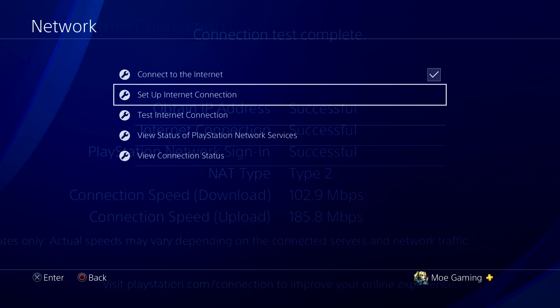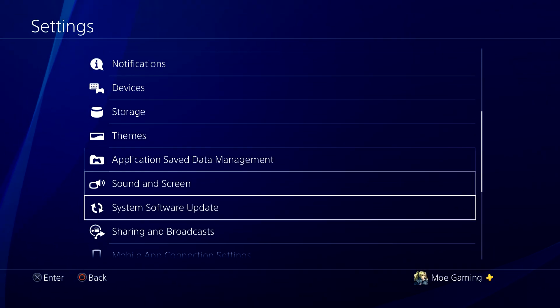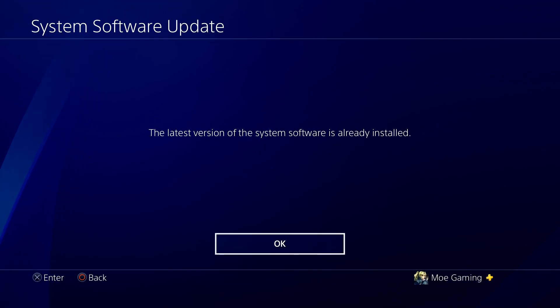The next thing you can do is also in Settings — go to System Software Update and make sure you have the latest version of the software installed. If you do and the error still persists, the next step is Safe Mode.